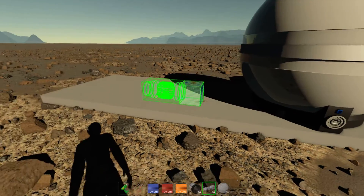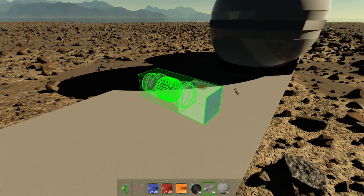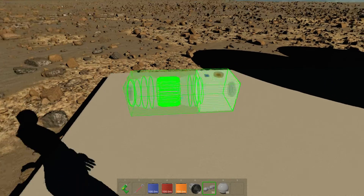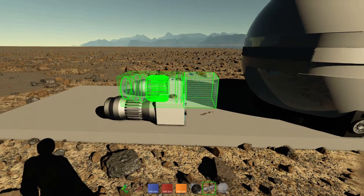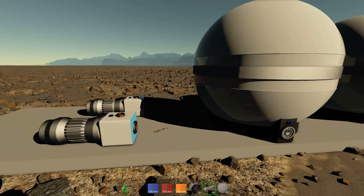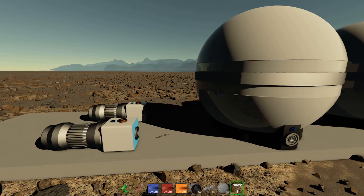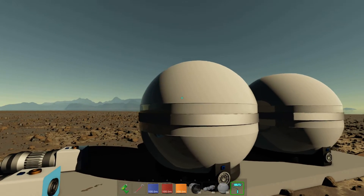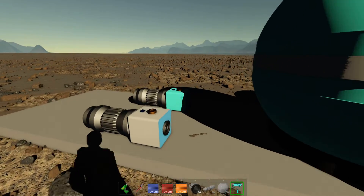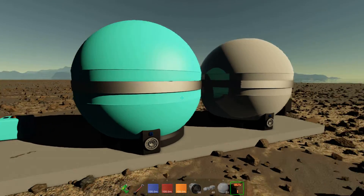We're going to add two turbopumps. The blue is the input, the red is the output. We're going to put them here and paint them so we know which one is which — cyan for the oxygen and orange for the fuel.